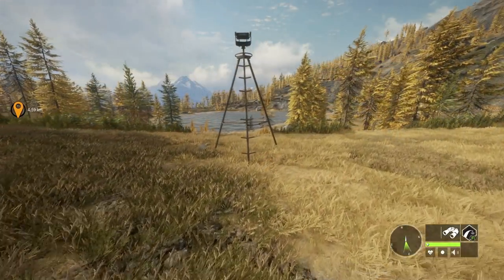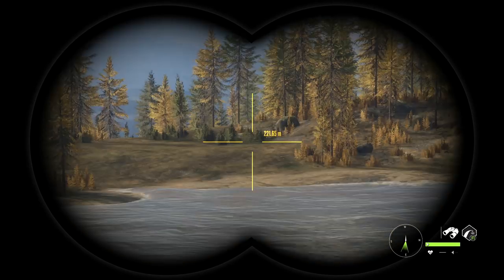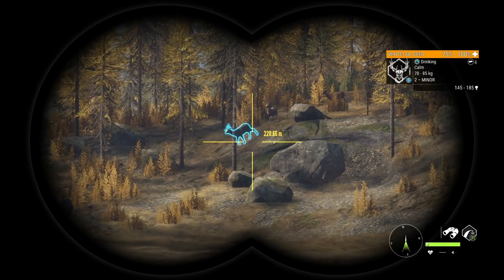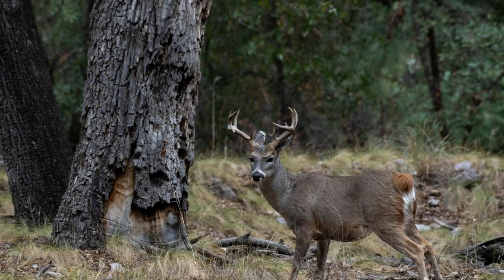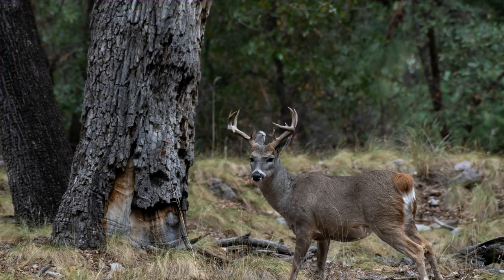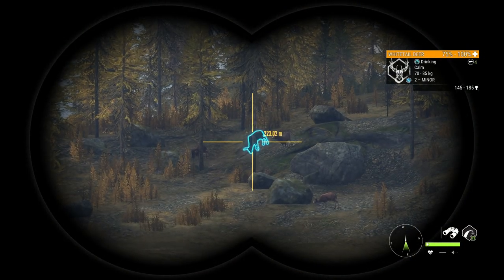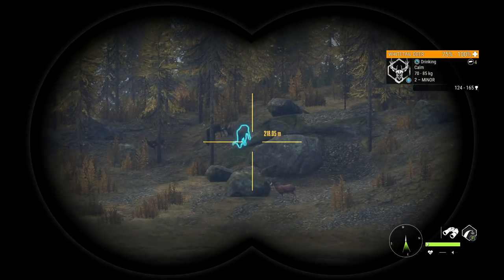As we talk about what this new map could possibly be, we'll hunt a little bit of whitetail — it's been about a week since I set foot on Layton. The first species I wanted to go over is the Coues deer. This is something I have wanted in game for over a year. Coues deer are a smaller subspecies of whitetail, primarily found in desert climates, so it makes sense they could be on a Mexico reserve.